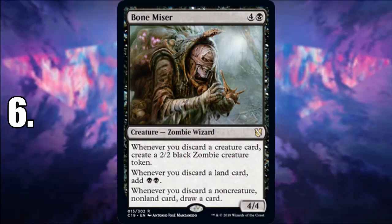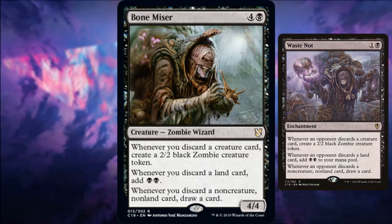Number 6 is Bone Miser. If you like Waste Not, this is pretty much Waste Not but for your own cards — and it's literally the creature on the Waste Not card art. Whenever you discard a creature card, you create a 2/2 black zombie token; discard a land and get two black mana; discard a non-creature non-land card and draw a card. It's a five-mana creature, more susceptible to removal, but still a solid value engine.